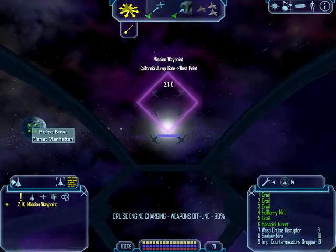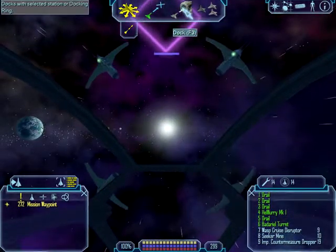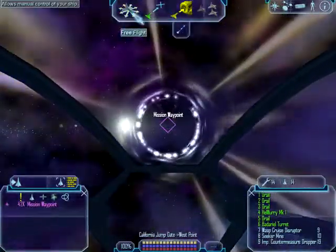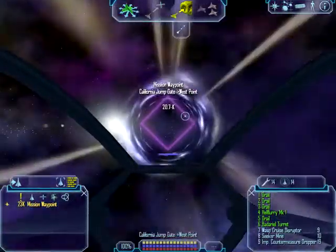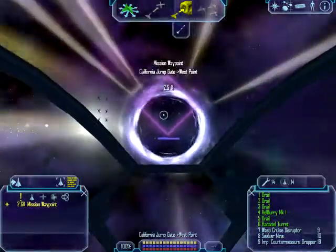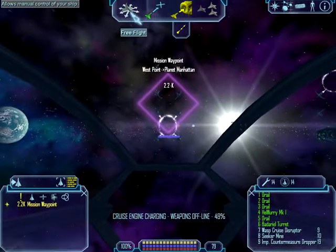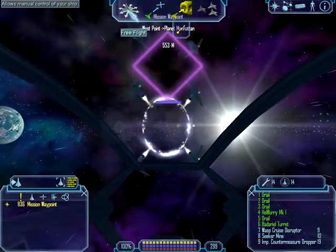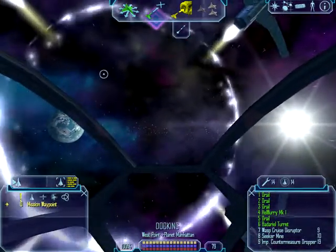Let's go to planet Manhattan. There it is — but it would be better to take a trade lane, because it's like 86 clicks away. Now it's only 57,000 miles. Normally I fly in free flight mode until I'm really close to the trade lane and then I dock.